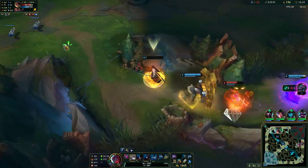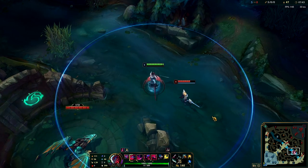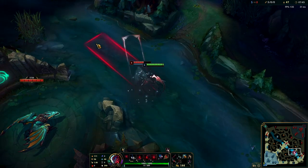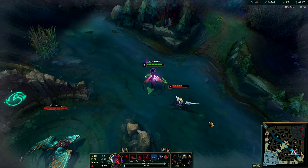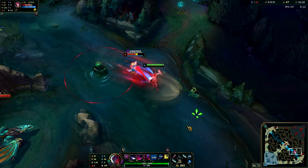If you hit someone close with Q3 and follow up with an ultimate, they have a chance to escape if they have flash or an ability like Fiora W. However, if you land a max range Q3 hit on someone, you can prematurely follow up with an ultimate which is not escapable.